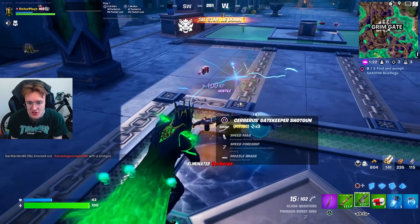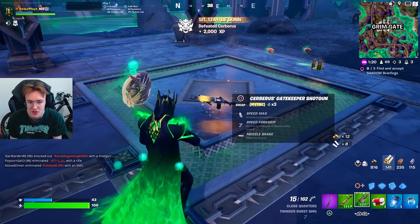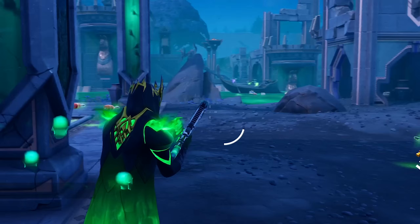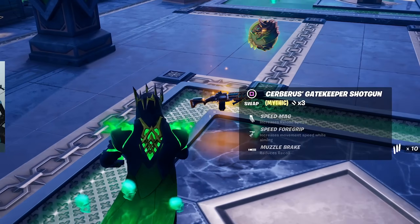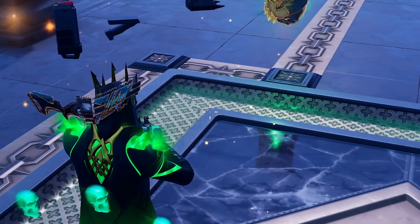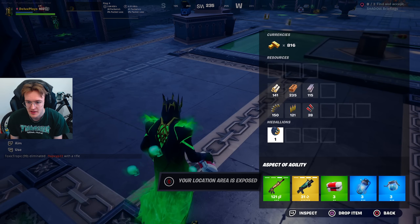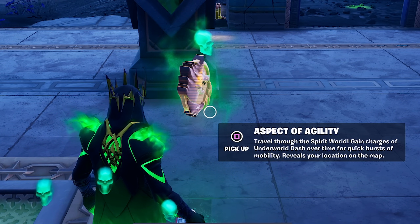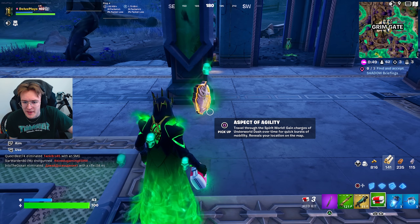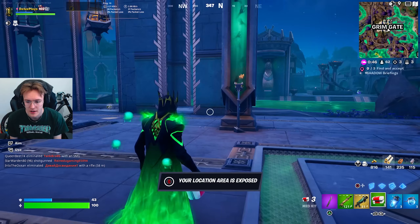We got him. He doesn't do that stupid thing that Zeus does where he puts a bubble over himself and gets super OP. That was pretty cool — it wasn't actually that hard to take him out. Here it is: the Cerberus Gatekeeper's Shotgun. Let's see what his medallion does — travel through the spirit world, gain charges of Underworld Dash over time, quick burst of mobility, reveal your location on the map.